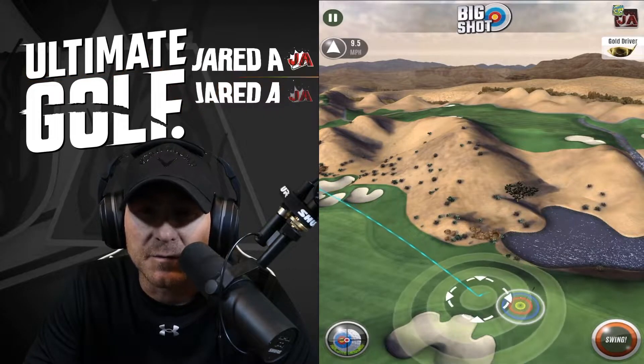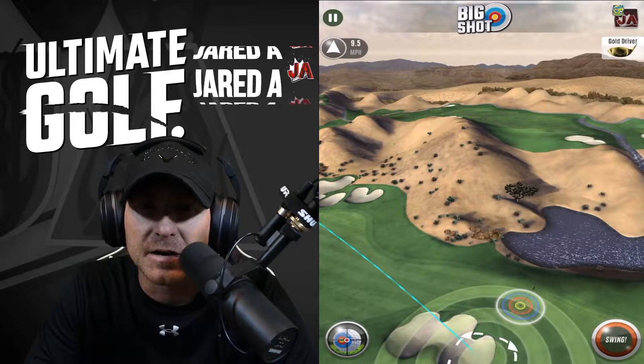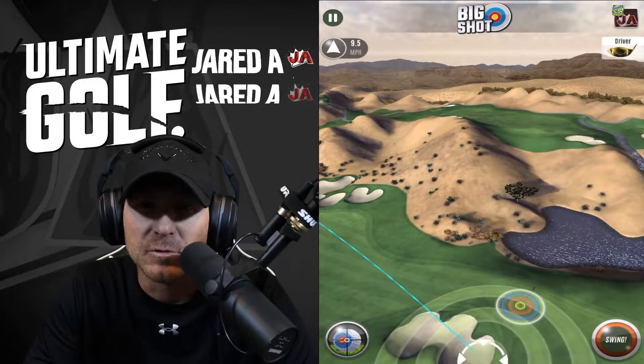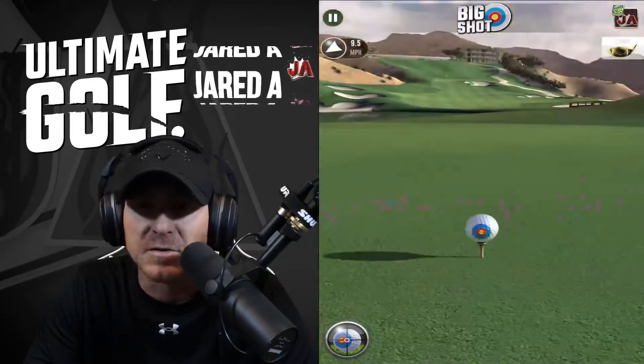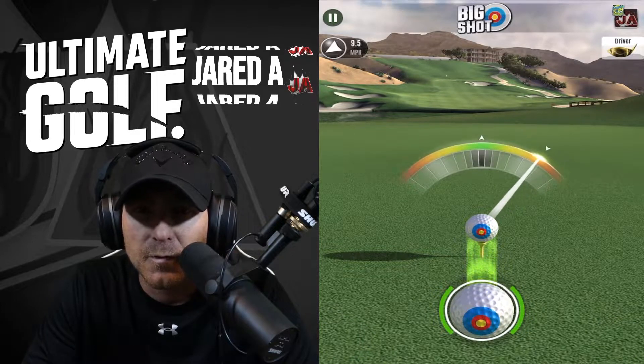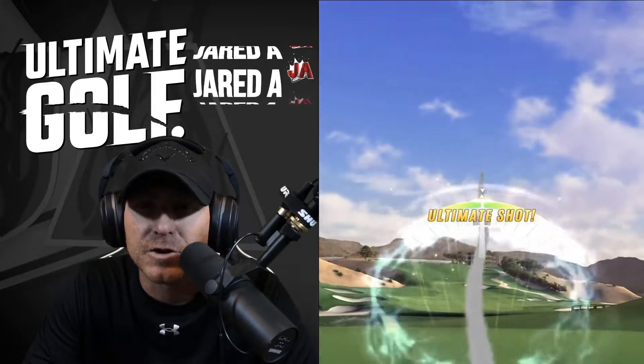We've got one side spin. We're going to make our adjustment and count our rings carefully. I've got four and a half rings of adjustment here, using two wind per one ring, so with nine and a half wind we pull four and a half rings. We go ahead and hit our ultimate shot to see how it comes in — again, this is our free shot.